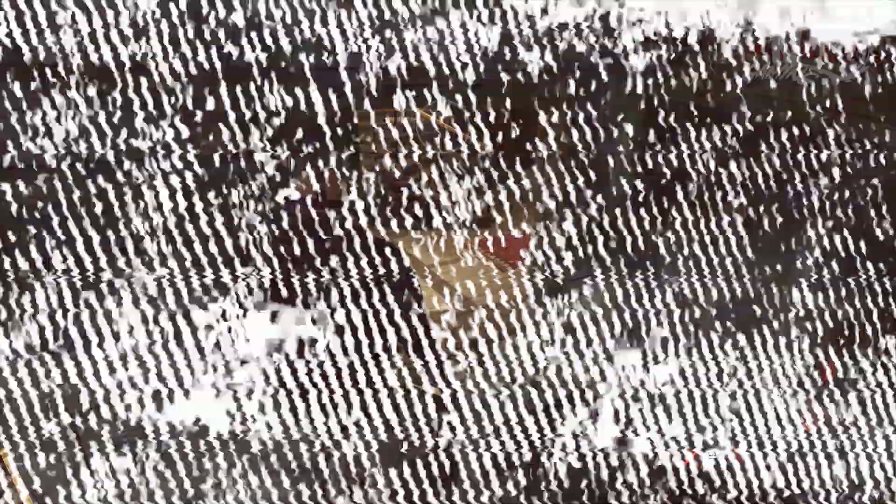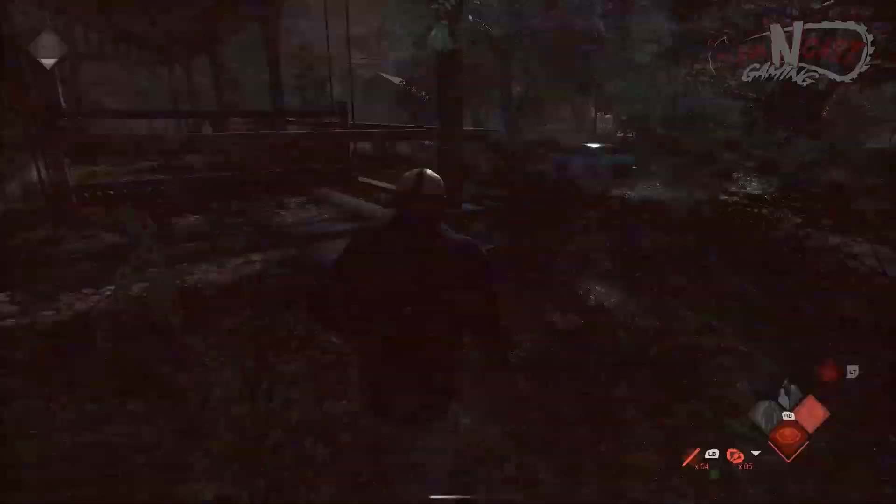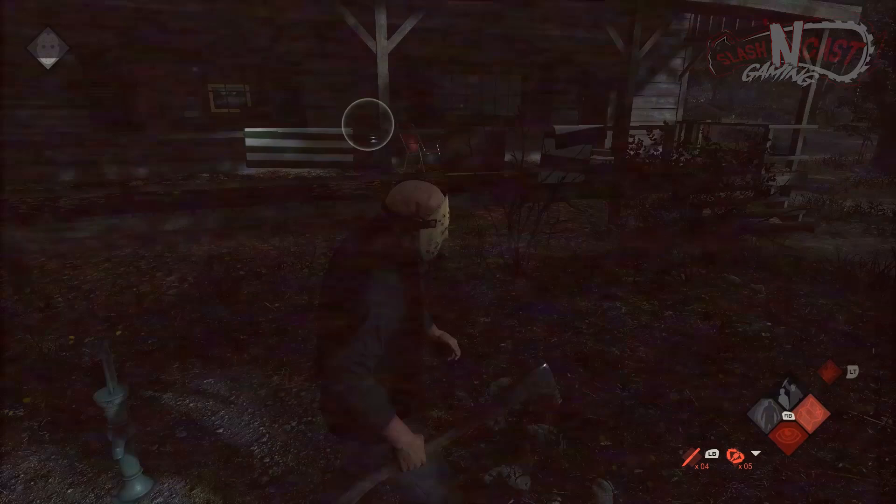Morph is extremely useful for getting places fast and quickly responding to certain objectives that counselors are trying to complete. Your next ability is Sense, which shows players in proximity through their fear and noise. Jason is able to detect which cabin a counselor is in, but cannot pinpoint exactly where they are inside. Sense is crucial for keeping track of counselors that are playing safe and are difficult to find.